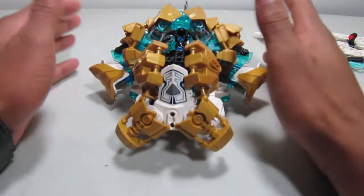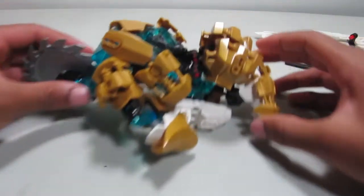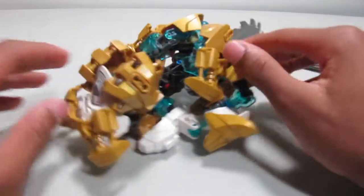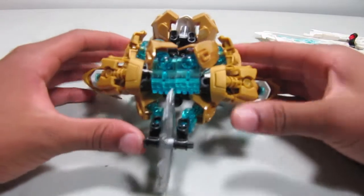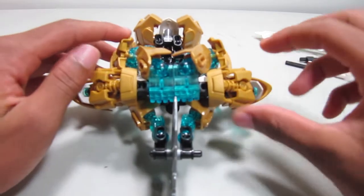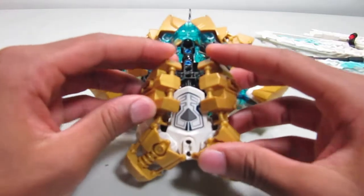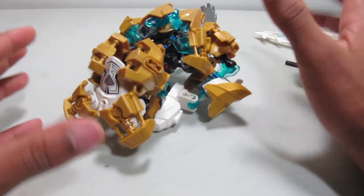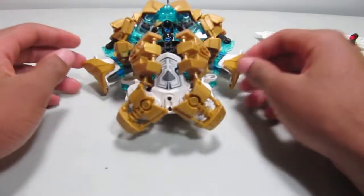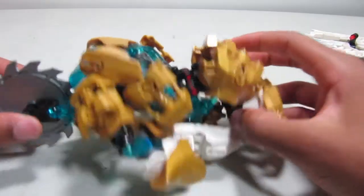First thing you can see it looks kind of like a mess of parts — a big heaping thing with stuff all over it — but this is his vehicle mode. Here's a side view, the front, a three-quarters view, and the back. This is a snowmobile type build, and since there's no really defined vehicle style for Okoto — the island they live on — you can get creative with what they transform into.